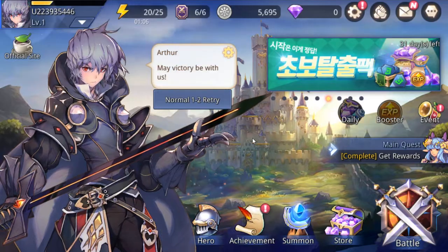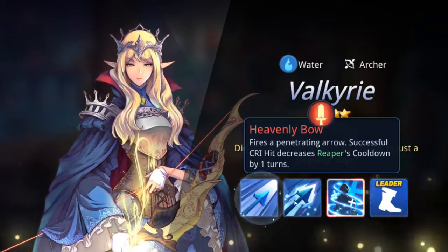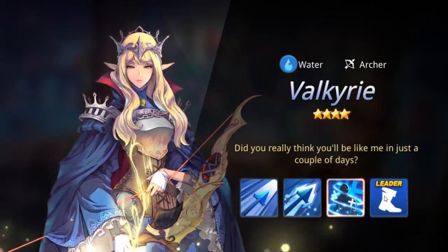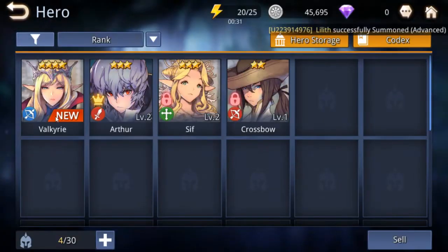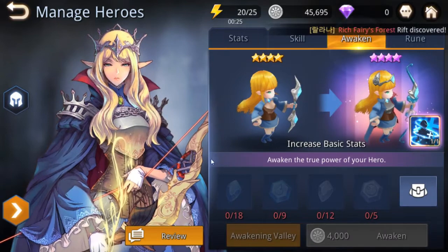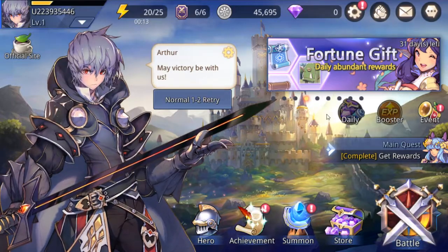The first thing I'd do in this game is probably search for runes. Oh, we got a four-star from these scrolls — they're actually really good scrolls. She has three skills when awakened. These guys actually have something very close to Summoners War in terms of how skills are structured.